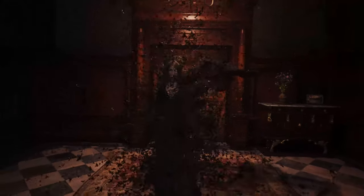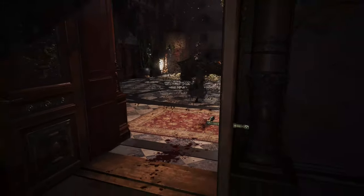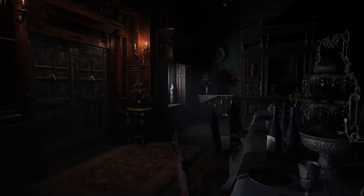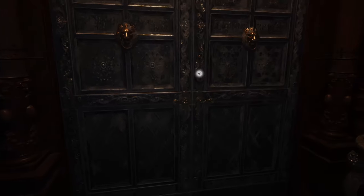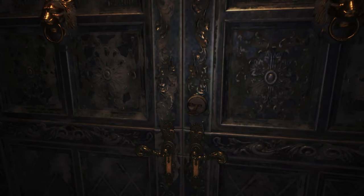And this chick is going to show up and she's going to try and be a little handsy. So no means no — give her the old jukes, get past her and get in here. She can't follow you because she's afraid of dining rooms. Use your courtyard key to open this door, and that's the end of the demo.